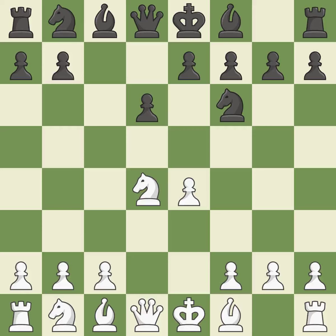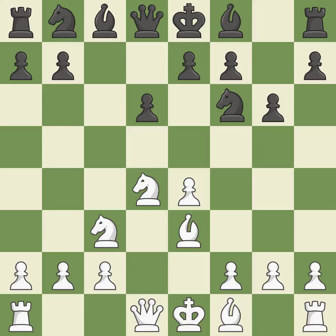Nf6 develops the knight toward the center and attacks the undefended e4 pawn. Nc3 defends the e4 pawn and starts to develop on the queenside. G6 prepares to fianchetto the dark-squared bishop on g7, where it will sit on the long diagonal. B3 supports the strong d4 knight in the center.